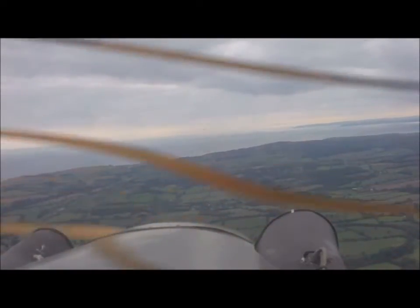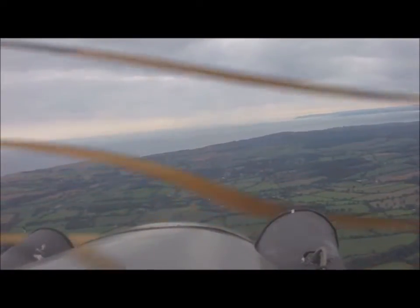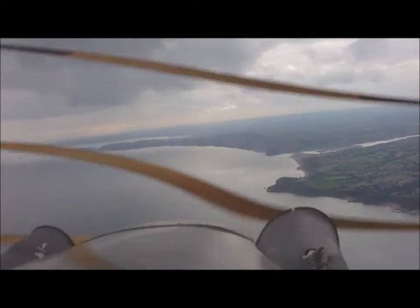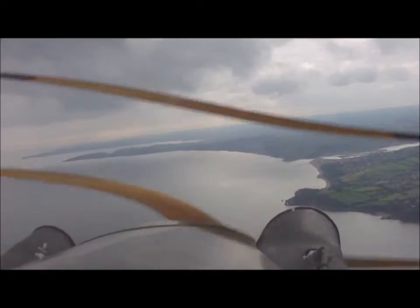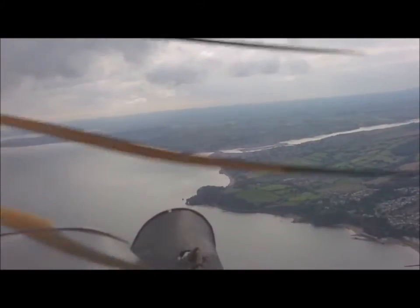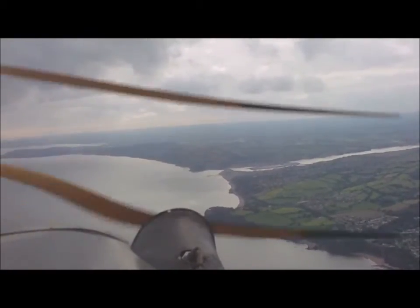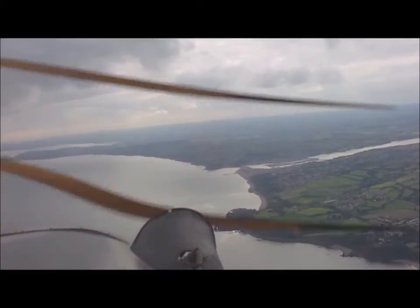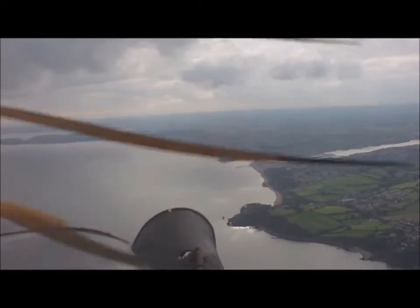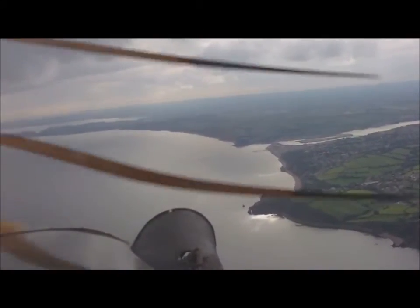There's the coast coming up — the inlet in the middle distance there is Torquay, and on the shoreline closest to me is Exmouth, which we've just passed over. Coming up on the right-hand side, where you can see the inlet, is the Teign Estuary, and Teignmouth is just on the very edge of that. You can just see the pier coming up now on the right-hand side below, alongside the entrance to the estuary. There we are — you can see the Teignmouth pier coming up now, right at the entrance to the estuary on the right-hand side.